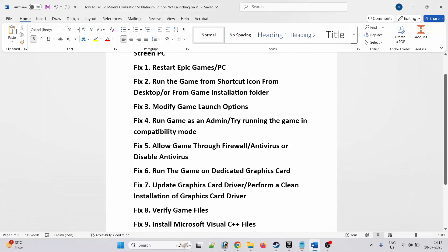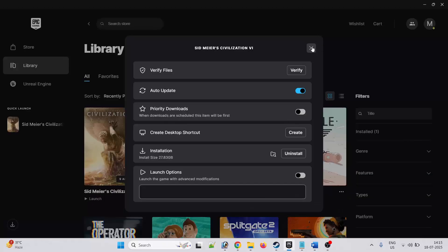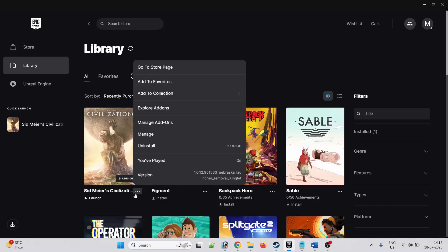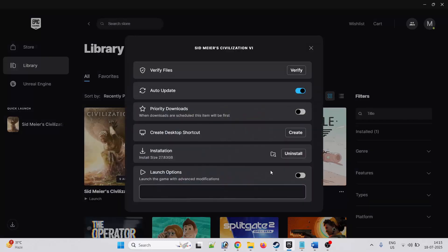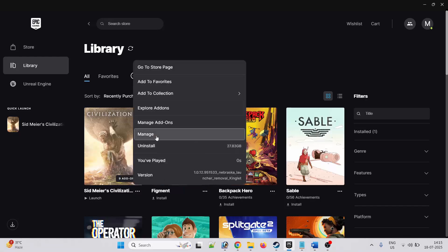Third solution is to modify the game launch option. To do so, open Epic Games, click on the three dots, click on Manage. Toggle on the Launch Options and type DX11. Close it, now launch the game and check.